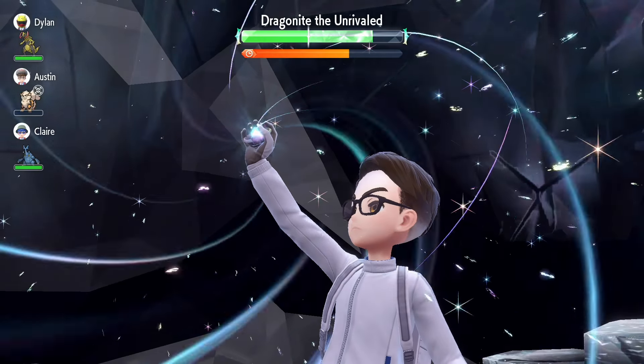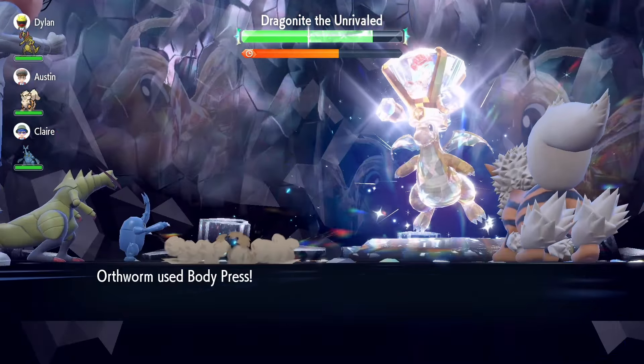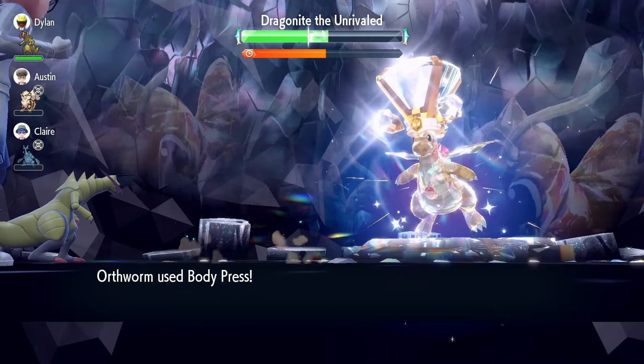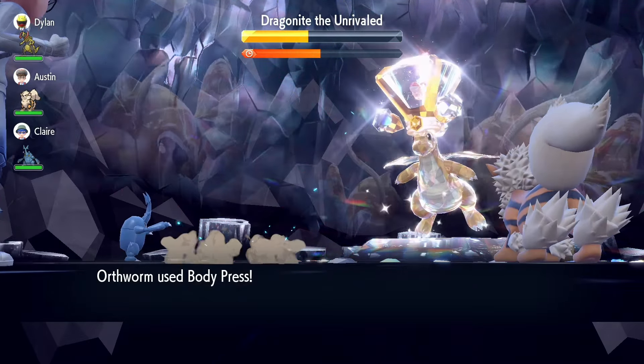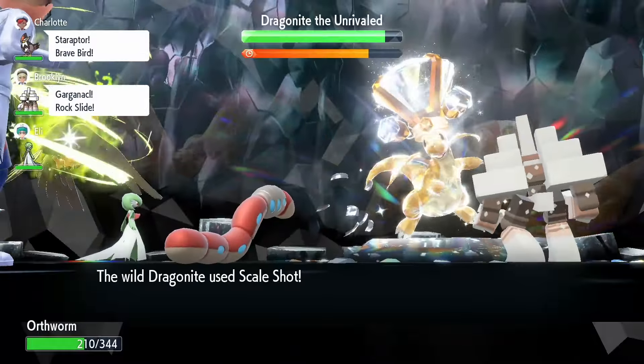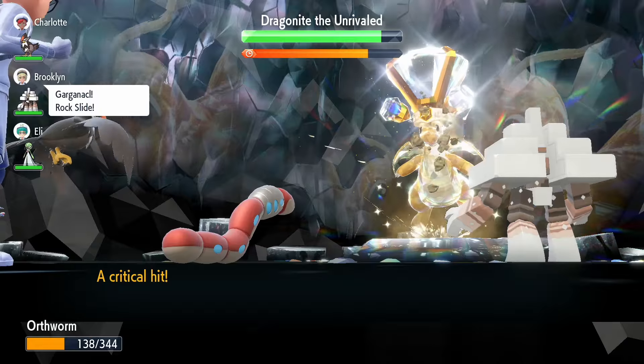Continue using Body Press until Dragonite nullifies Annihilape's stat changes and ability. Then use Iron Defense three times, then you can terastallize and spam Body Press until you KO the seven star mightiest mark Dragonite.